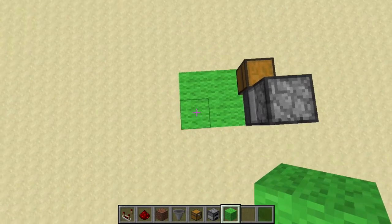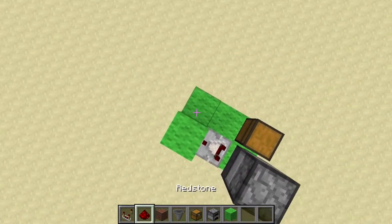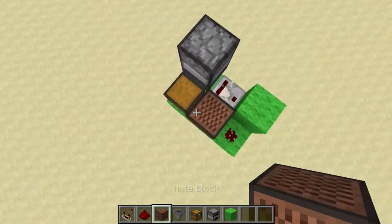Next, place a block there with a comparator going into it, then place a piece of redstone dust there, and place a note block there.